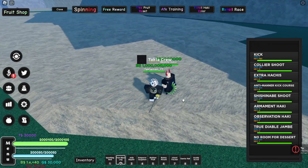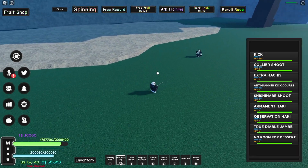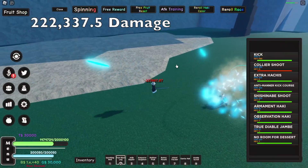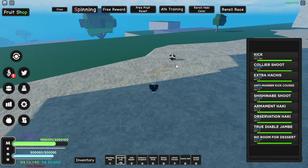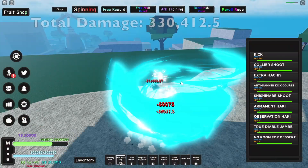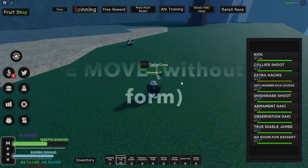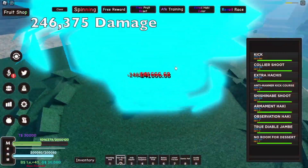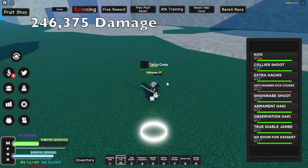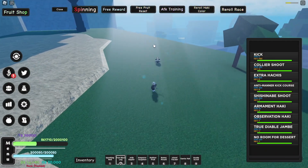So here's how much the M1s do — they do 25,000. Then the Q move, the Collier Shot, does about 222,000. Then the E move, Extra Hot Cheese, does 30,000 damage multiple times. Then the R move, Anti-Manner Kick Course, does about 246,000. And then the Diable Jambe F move — I'll show it on the screen.